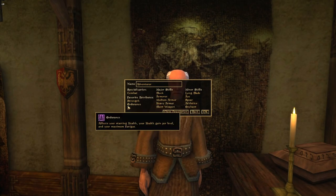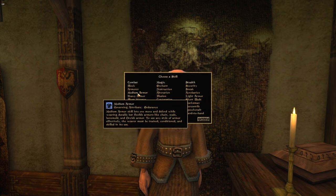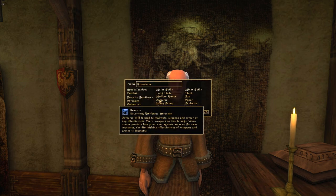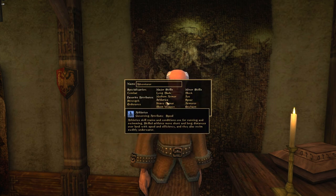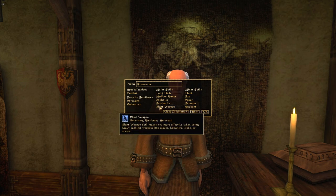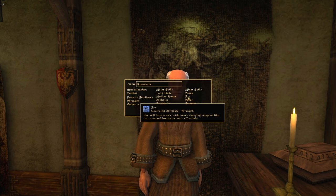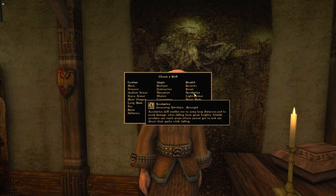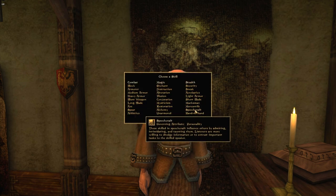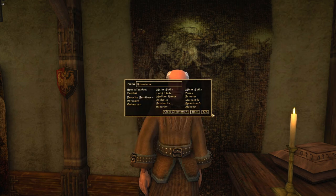Next is setting your skills, and these honestly don't really matter too much either — just pick whatever suits your build. The only things I'm going to suggest are: throw some alchemy into the mix, and make sure security is in there. Set security as a major skill to get that slight boost in security level, because we are going to need every last bit of security for what we're doing. Everything else is up to you.